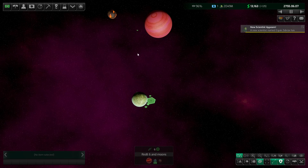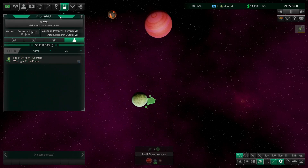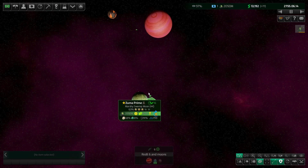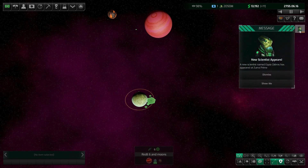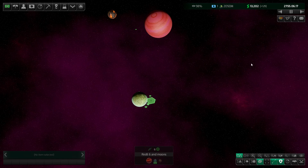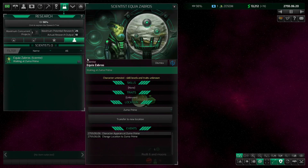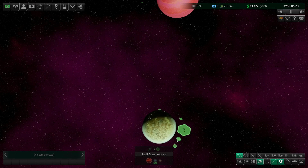A new scientist has appeared — that'll be perfect for that science station once we get it built. For now he's probably just going to sit at home world and won't be contributing anything while sitting there, so we've got to get that station built. Characters generally don't reveal their stats until they've been working for a bit, so we don't know anything about them yet.